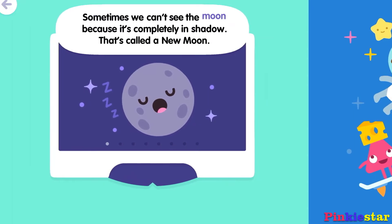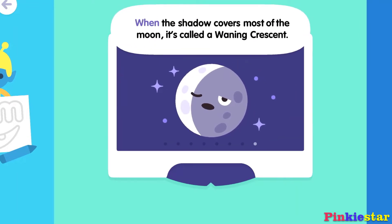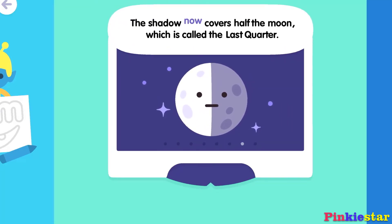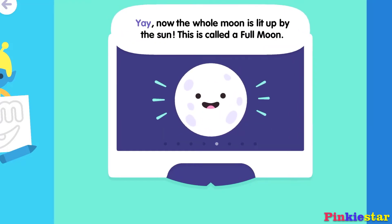Sometimes we can't see the moon because it's completely in shadow — that's called a new moon. When the shadow covers most of the moon, it's called a waning crescent. The shadow now covers half the moon, which is called the last quarter. There's a little shadow peeking in — it's a waning gibbous now. Now the whole moon is lit up by the sun — this is called a full moon.